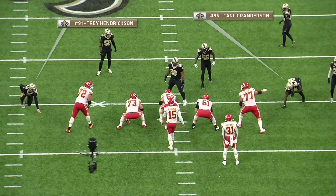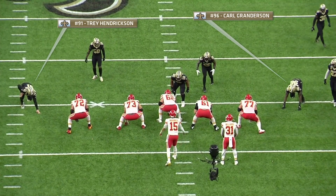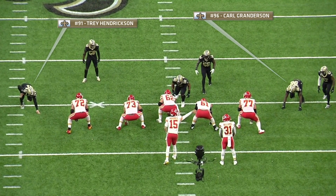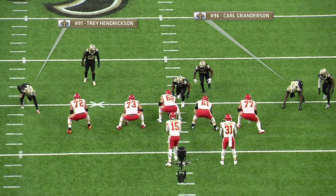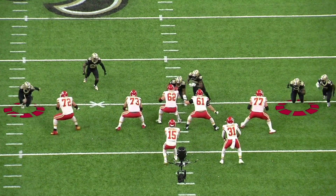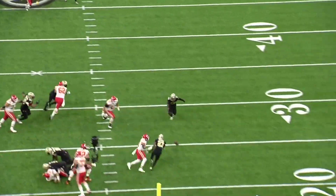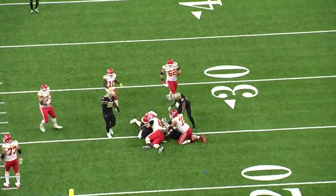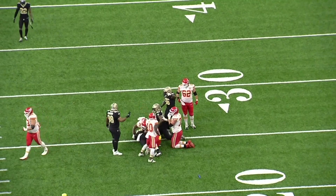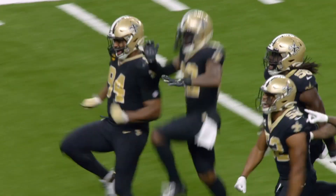In this case, you see Granderson on the right, Trey Hendrickson on the left. The Saints — it looks like a blitz, but it's really a four-man rush. Granderson is able to come underneath, he's over the top, the DB loops underneath, the running back picks him up, Granderson beats him around one side, Hendrickson on the other side — sack, forced fumble. This gets New Orleans back into this football game. It's a huge sack deep in New Orleans territory and really gave them an opportunity to get back in the game.